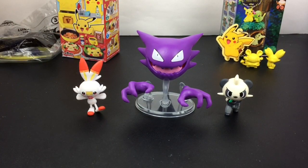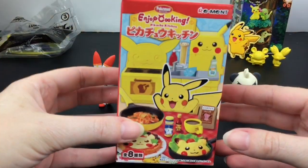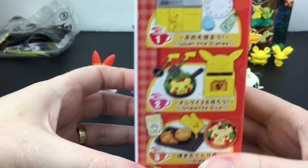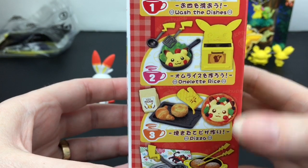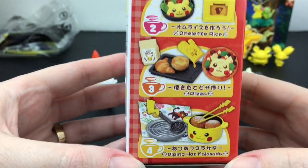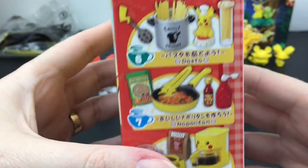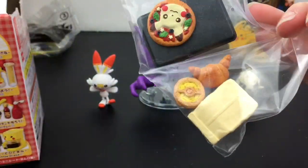Next up, let's see how the little minifigures fit with the Pikachu Remit Enjoy Cooking series — there are eight different ones to collect. I did get the sink one time; look at the little Pikachu backpack, that's adorable. We got some more cute items — I love that coffee maker.